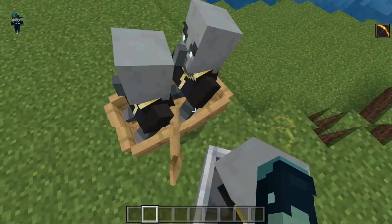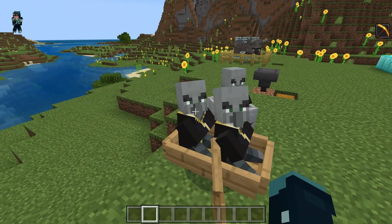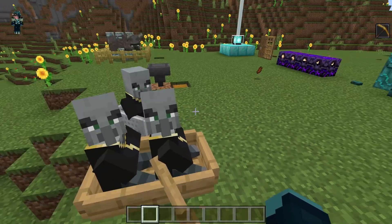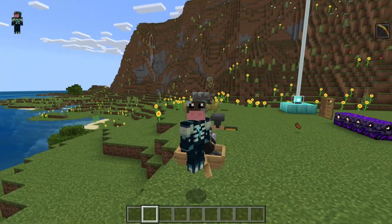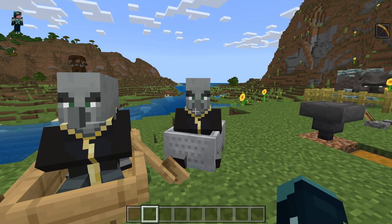This next one is not necessarily too big of a thing, but a very nice cosmetic. Evokers can now properly sit in boats and minecarts. Previously they would just stand straight up, kind of like a creepy vampire, but now they sit — they've got some characteristics to them.